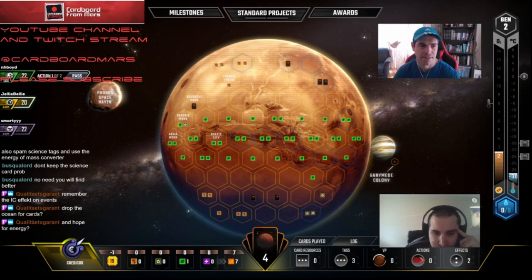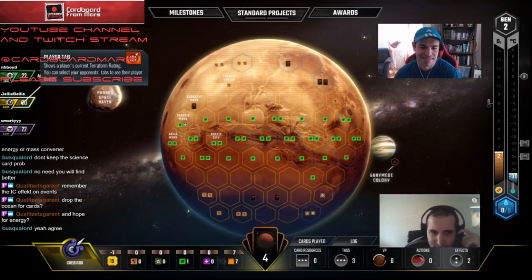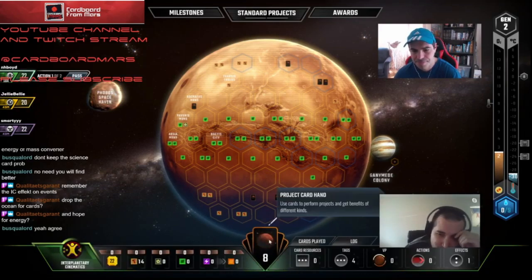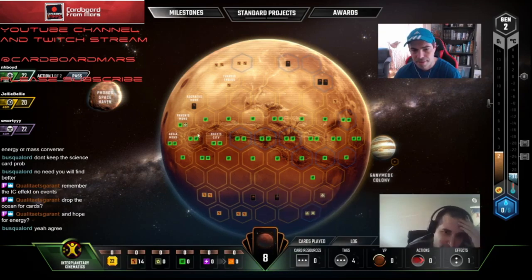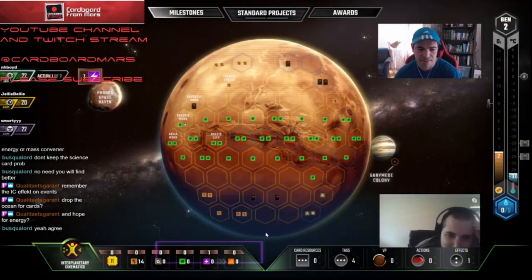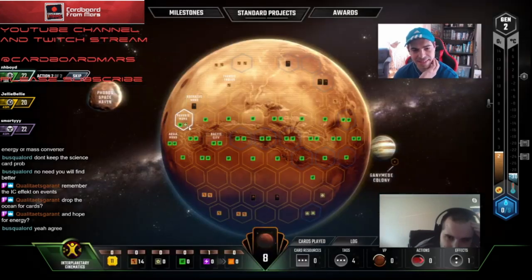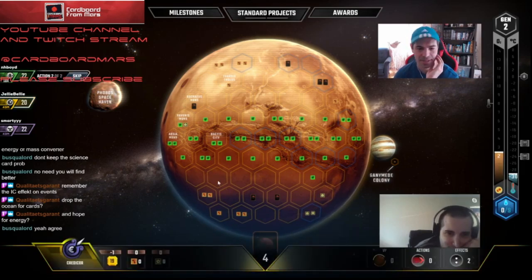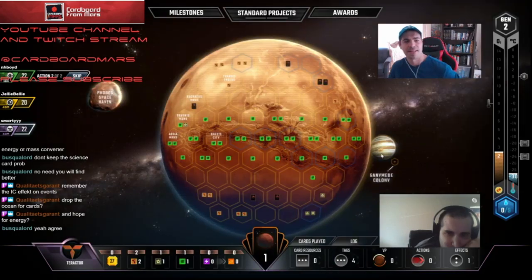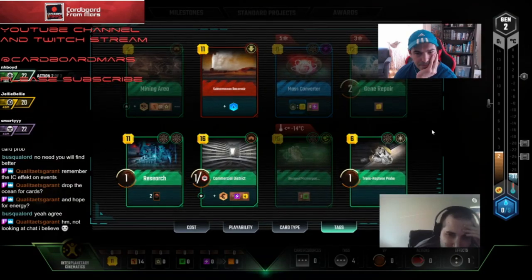I think we want titanium, but the only issue is that Asteroid Mining Consortium is so brutal. That would be bad. How many cards does this director have in hand? One — it's unlikely. I like the idea of commercial district. I'd probably put it next to the two-point spot, right here. Worst case if we draw knock this later, it gets a point. I'm doing the standard project of power. I think this is going to be worth it. The only thing, though, is that if somebody takes this tile from us, it turns off mining area.